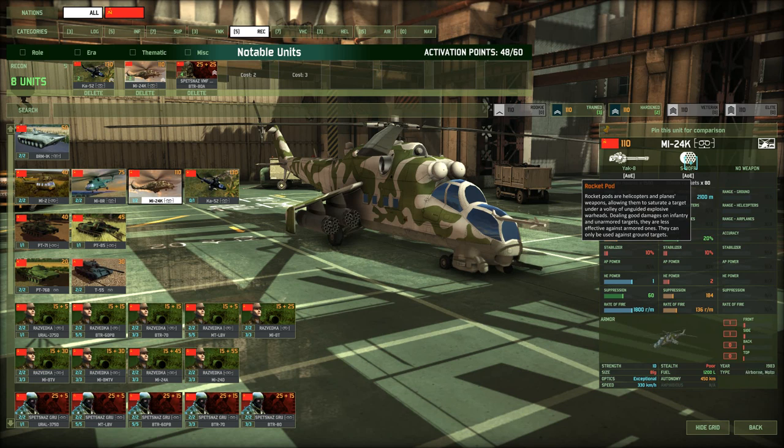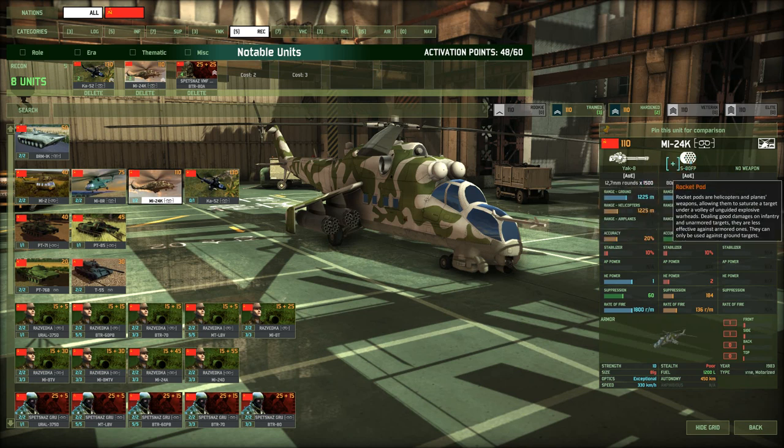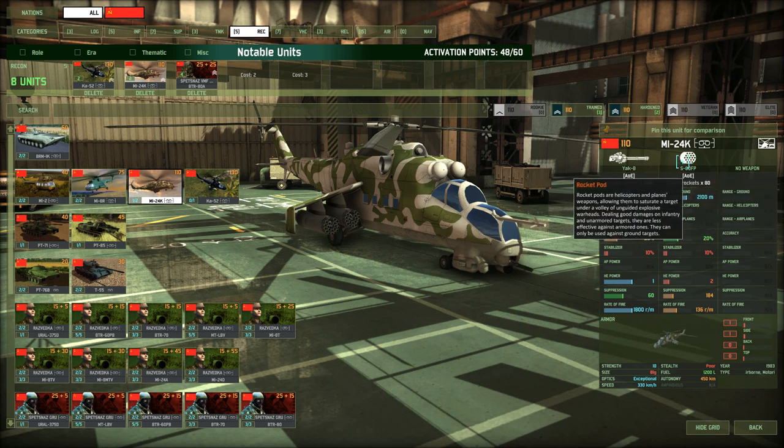To take the MI-24K down, use AA firing preferably at a range greater than 2100. Most AA can do that. Man-pads are okay, but if this thing gets too close those rocket pods will wipe out your man-pads. AA helicopters can be effective, as well as planes, but my first choice would still be radar-guided AA, like SPAAGs, Mistrals, or other man-pads.